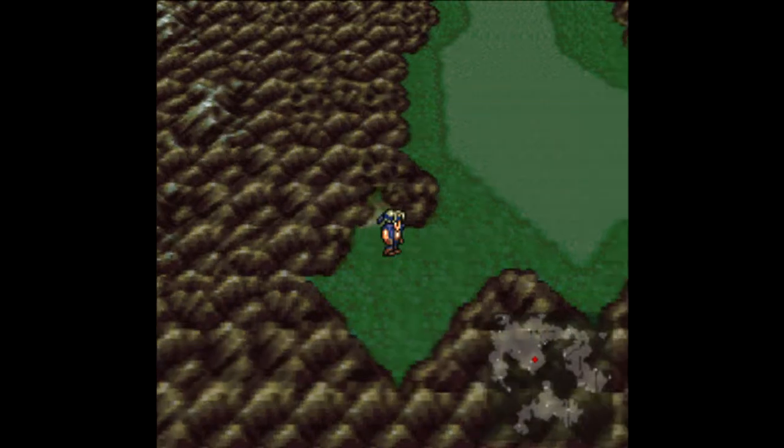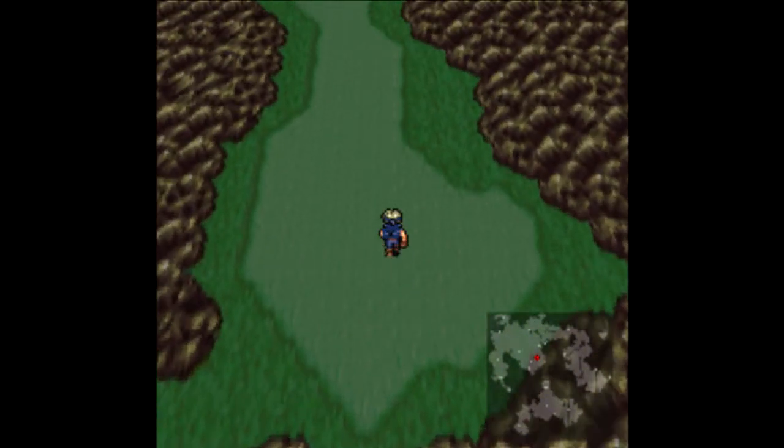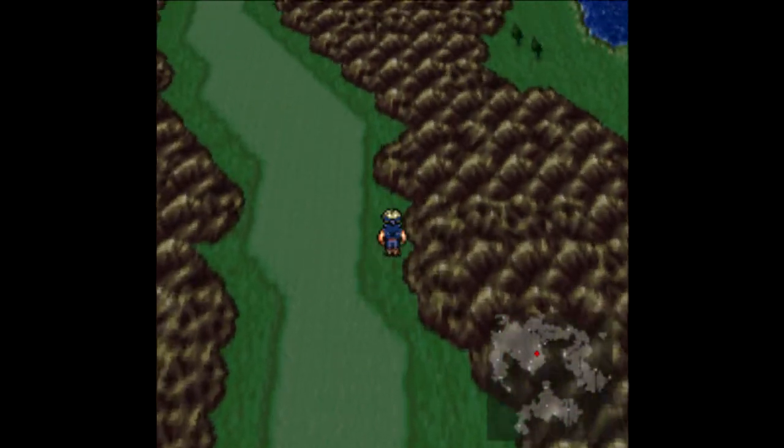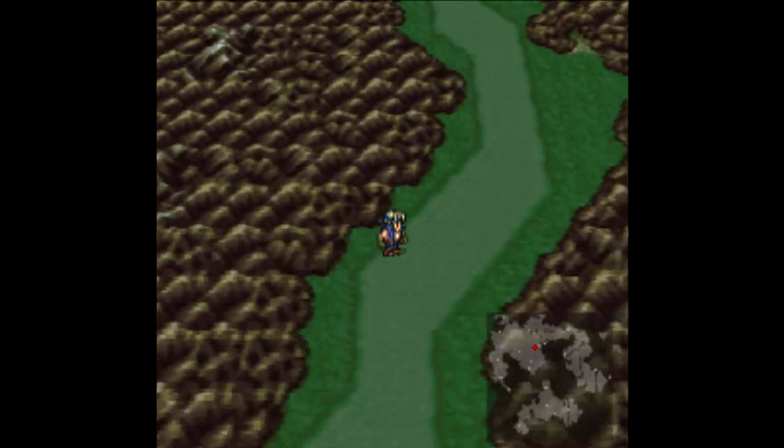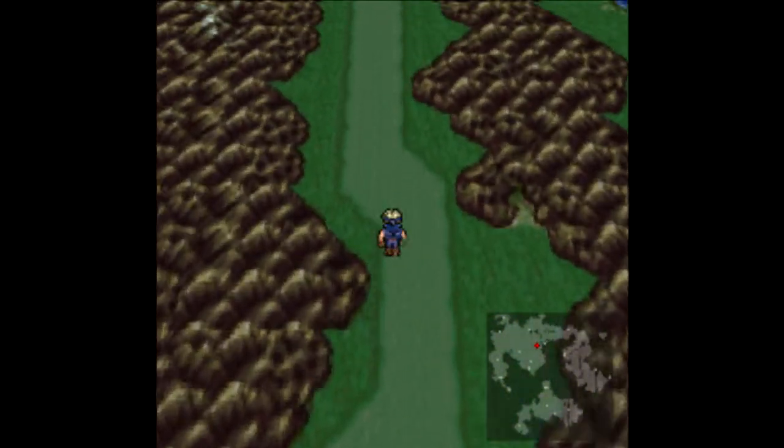Hey guys, welcome back to Let's Play Final Fantasy 6. In our last episode, we made it to the top of Mt. Colts, ran into Sabin, who's Edgar's twin brother, and now we're finally going to make our way to the Returner's Hideout.